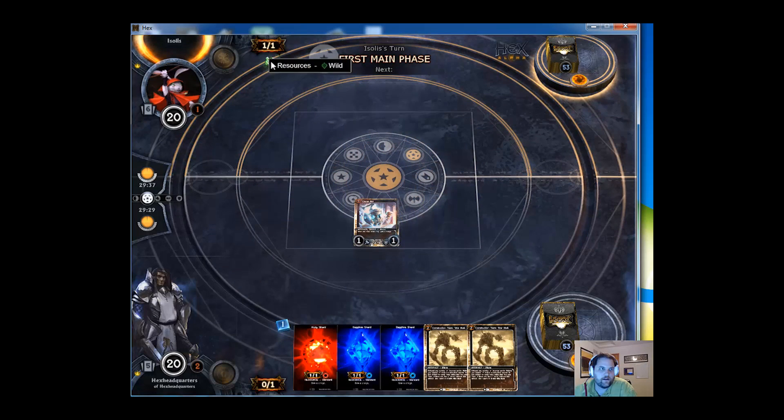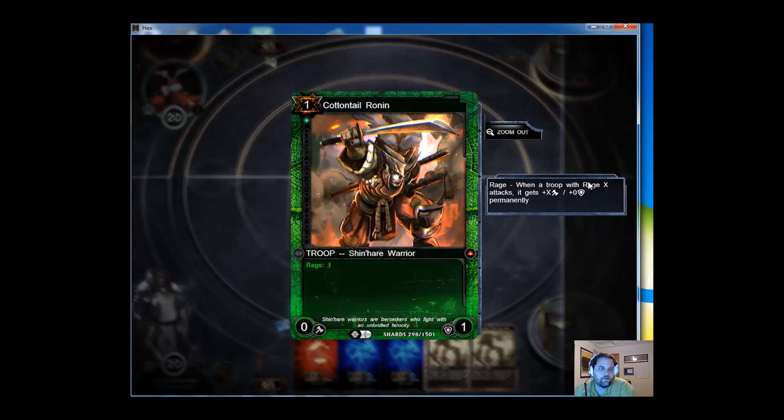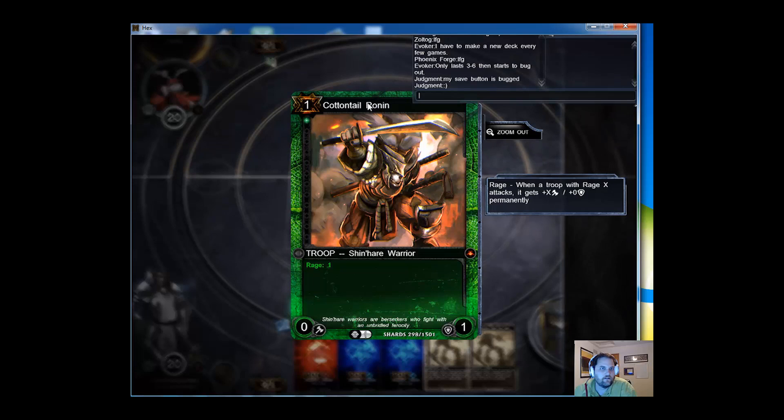Right now, hopefully we'll get to see — he's playing green. And he's going to play... oh, he's playing the Shin'Hare deck. The rabbits — Cottontail Ronin. Uh-oh. Did we bug out already?